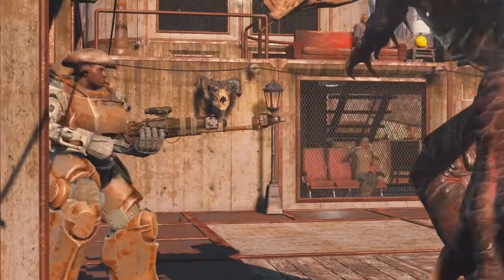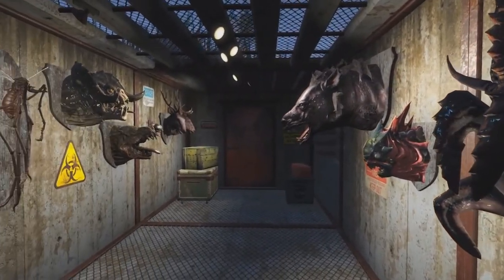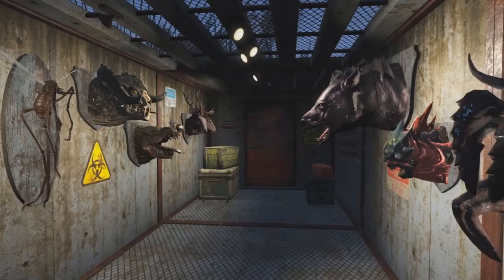Now we're taking a look at some of the taxidermy: there's one of those Stingwings, a Yao Guai, and a Mirelurk King, plus the Deathclaw head. I also wanted to point out what looks like track lighting on the ceiling highlighting each of our trophies. I don't know if those are going to be individually placed or go up in groups, but anything that adds to the lighting in this game is way okay with me. Also, look at the cool new roof — that's part of the concrete roof package, and it's a very cool-looking roof to give it a cage feel.